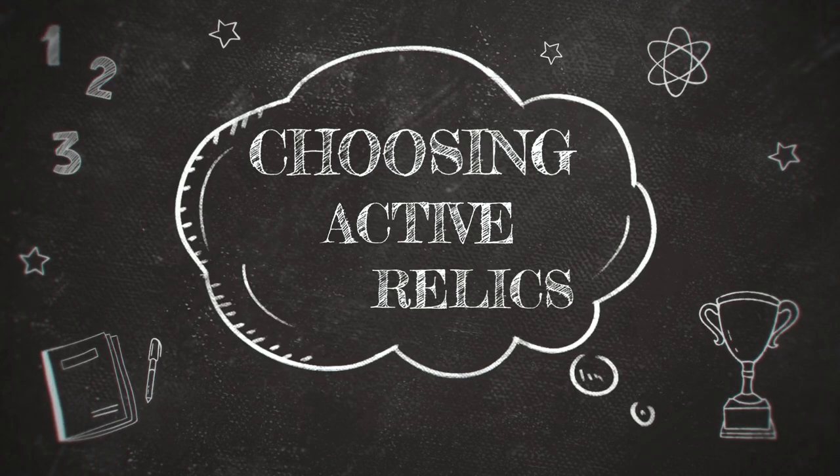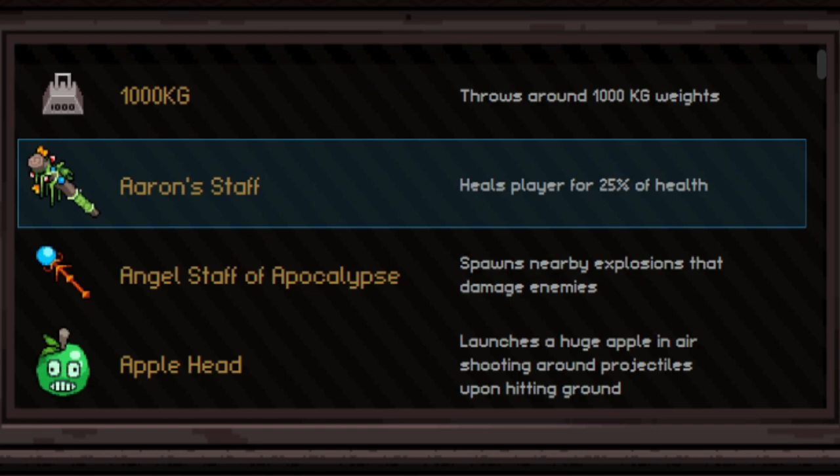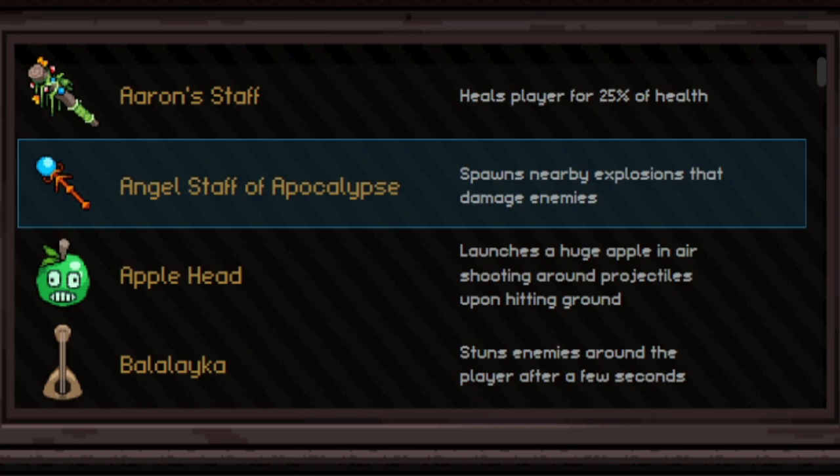Here we have the active relics. Thousand KG basically drops a weight from the sky that damages enemies within the zone — not that great, don't use it unless you have nothing better. Aaron Staff has a chance to heal the player for 25% of its health and goes on a cooldown afterward, so you can't spam it. Angel Staff of Apocalypse spawns a nearby explosion — it's quite damaging and can hurt bosses. I like this one; I'd say it's in my top five.